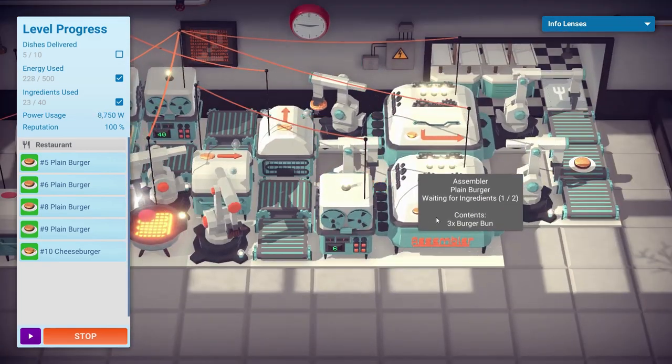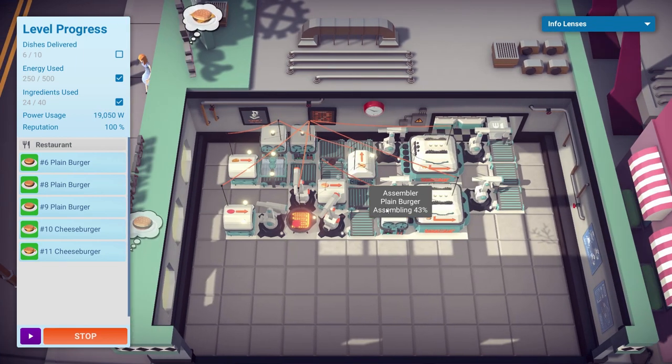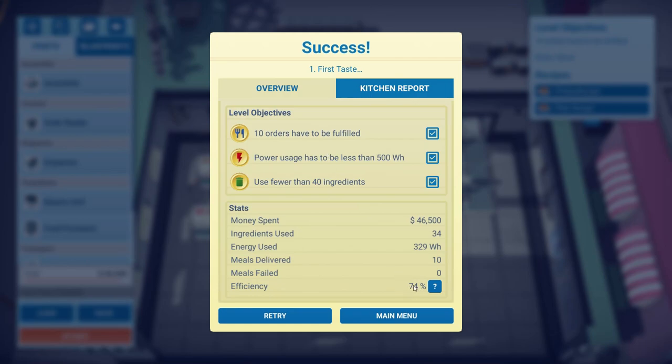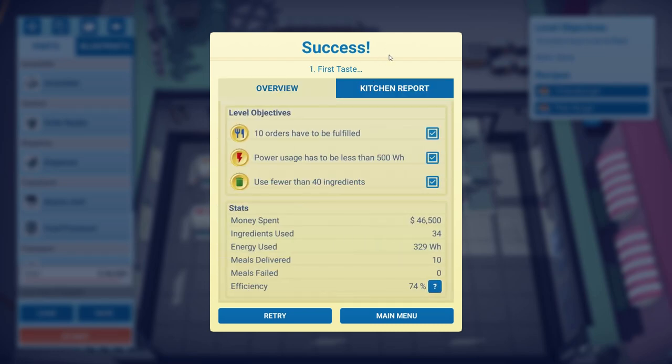The assembler has three burger buns already — it's just waiting for the patties, the meat to come through. I think we've got this. We've got just under the energy amount. And look at that — 74% efficiency! We ordered — sorry, fulfilled — the 10 orders, kept power usage less than 500, got to 329. We used 34 ingredients, well under the 40 limit. No failed meals, 10 delivered at 74% efficiency. Well that was good! Let's move on to the next level.